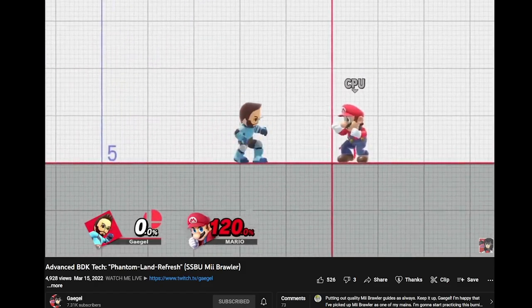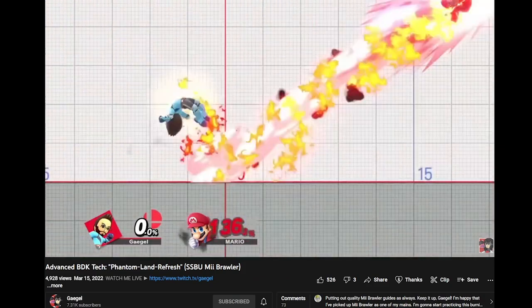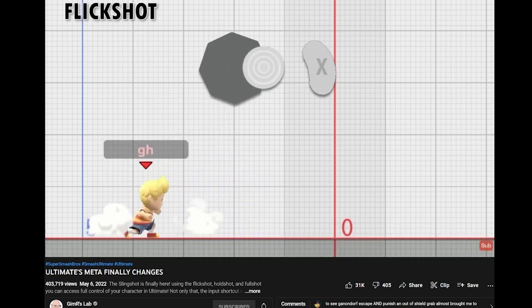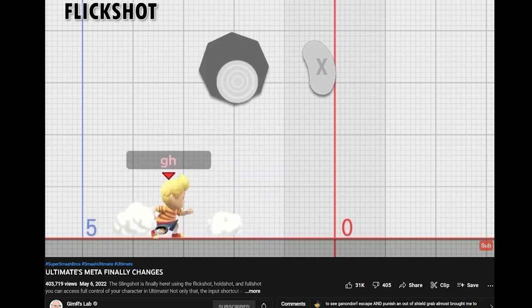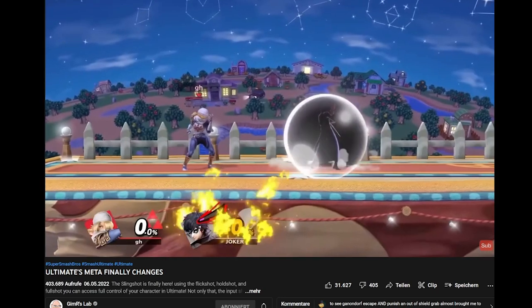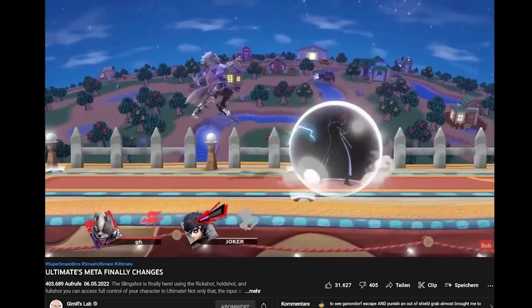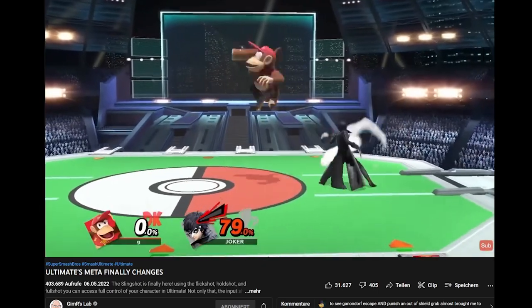First up, this slingshot has nothing to do with the already existing Slingshot Burning Dropkick. But people don't care about Mii, so I guess we're just screwed. The main idea behind Slingshot is that you can buffer a turnaround after any action frame perfectly, meaning you only have to time your actions afterwards, usually a jump. This enables characters with good forward-facing options, like Sheik, Wolf, or Lucas, to infinitely shield pressure their opponents while staying relatively safe.